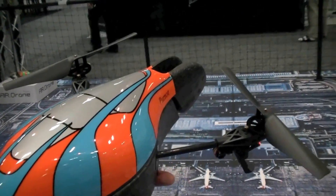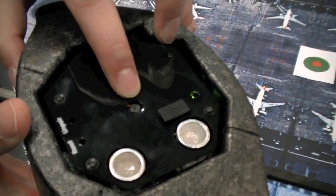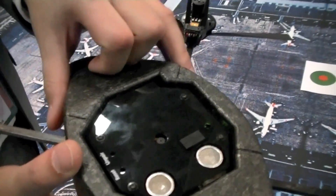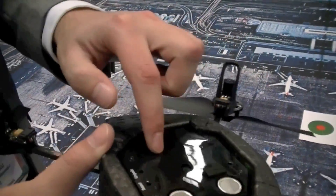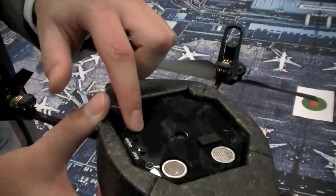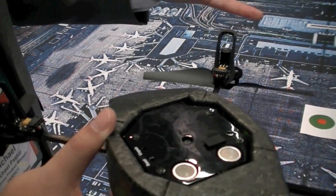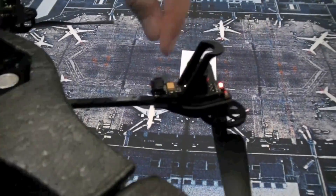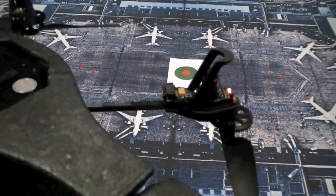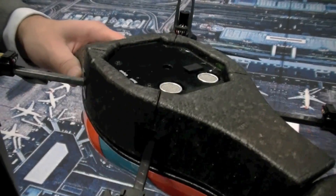You have two cameras — one on the front and one on the bottom. With all these sensors, plus the Wi-Fi radio, we have our own processor inside — it's a Parrot CPU. We have the Wi-Fi chip as well, and electronic cards that control the motors. Every motor is controlled by an electronic card, which is controlled by the Parrot CPU. So there's a lot of software behind it.